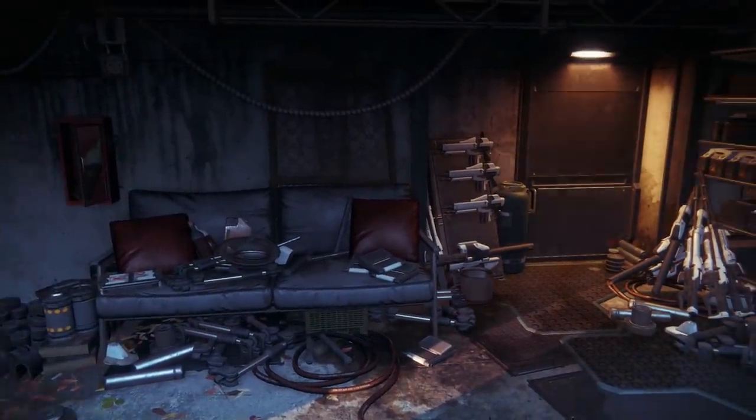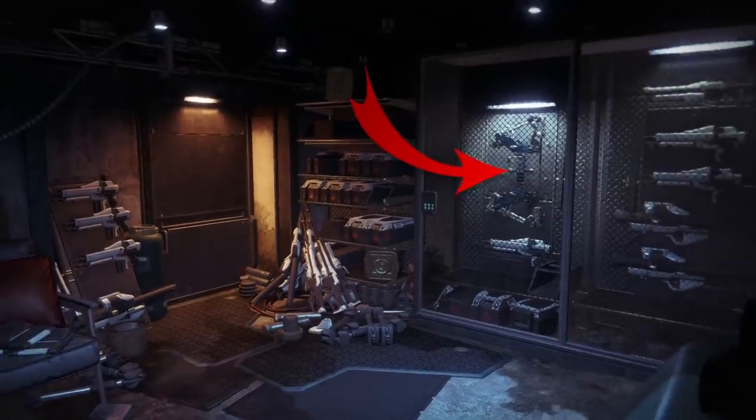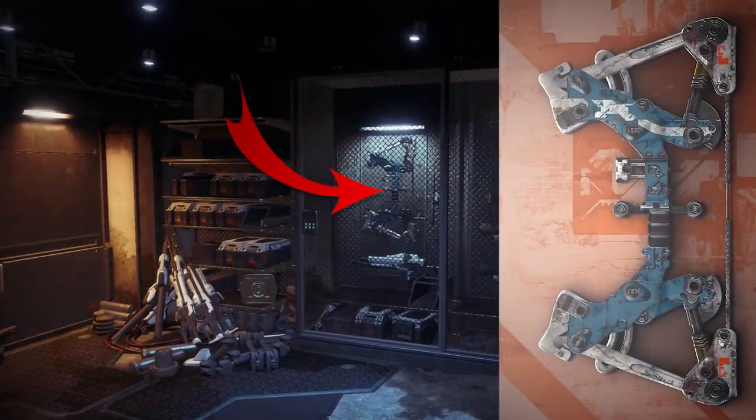First up, a secret tower room that's currently locked off to players. As you can see, it's full of weapons — and look what we have here: the exotic bow Leviathan's Breath. The question is, what's it doing in the tower? Well, I'm going to show you how to glitch in here so that you can get a closer look for yourself.